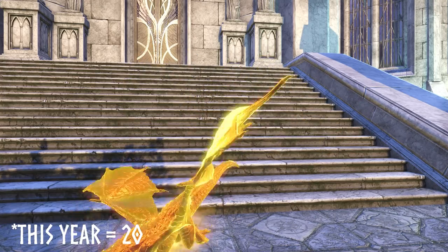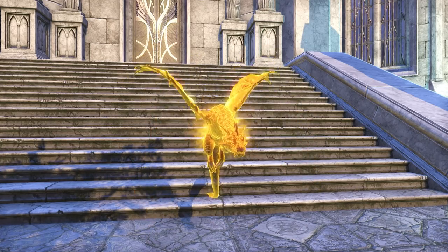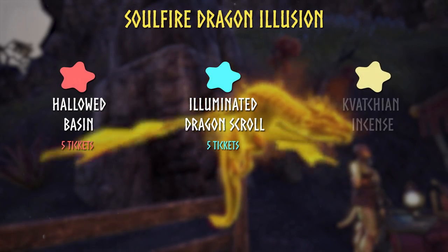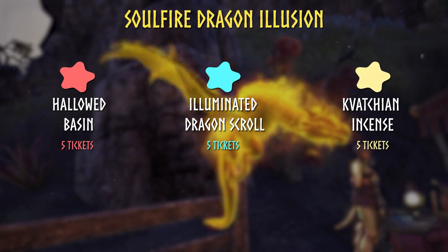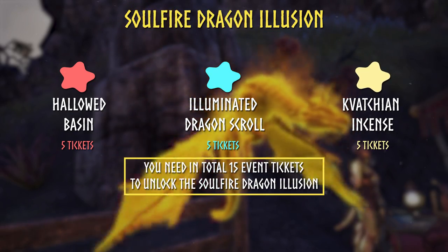This year ESO will add again new event collectibles. The base element for all event items will be the Soulfire Dragon Illusion. You will find during all events of 2022 the 3 needed unique fragments at the Impresario Event Merchant for the Soulfire Dragon Illusion Pet. Each fragment is available for 5 event tickets at the Impresario, which means you need in total 15 event tickets to obtain the Soulfire Dragon Illusion Pet.